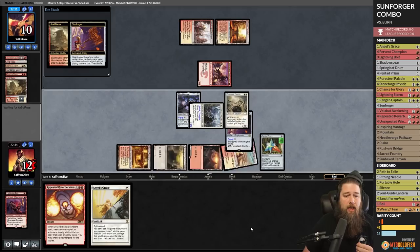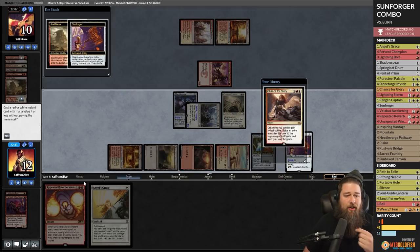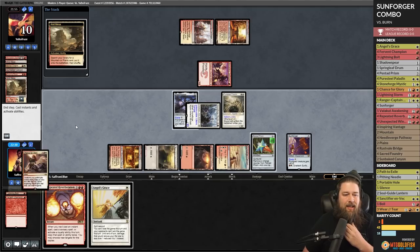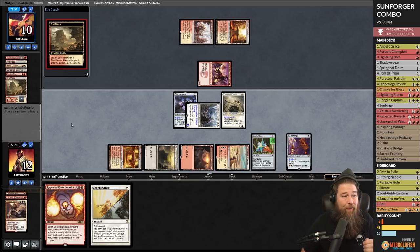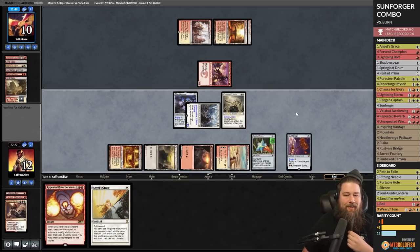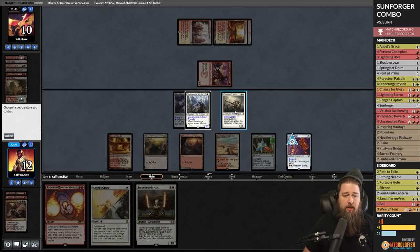We unattach Sunforger and get Chance for Glory — makes our stuff indestructible, gives an extra turn. We have to win that turn, but that's fine, we're planning to win this turn. Having a Repeated Reverberation in hand might be an issue, but it's combo time! We untap, get our extra turn, and the fun begins.